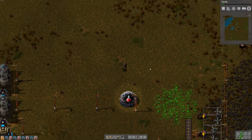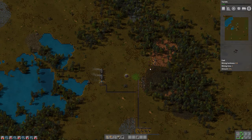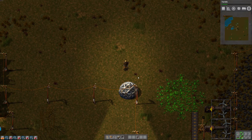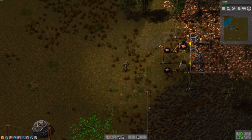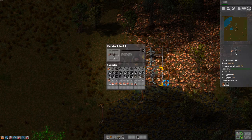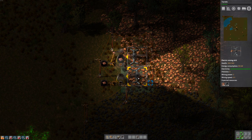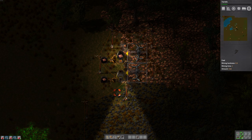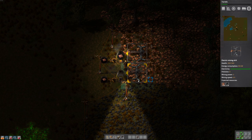We still haven't been attacked - I'm not complaining. But I think this red stuff up here is pollution, but I'm not sure. Or maybe it's the enemy. For some reason this thing stopped - I don't know why. Maybe it's got coal underneath it instead of... oh, it's got two different types of resources underneath it.